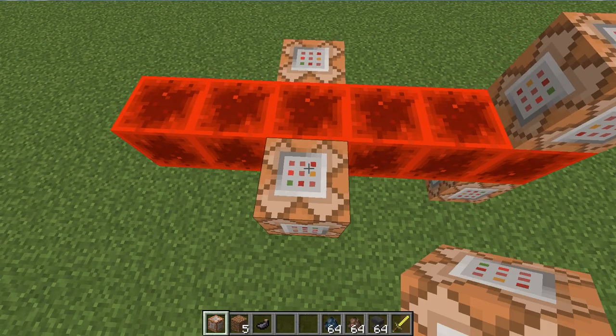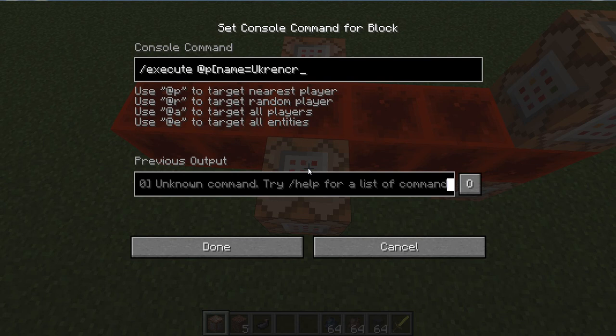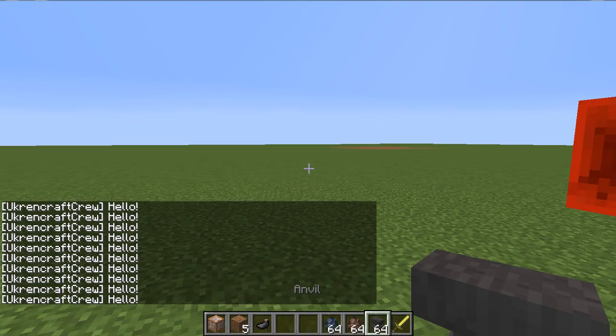First of all, what you want to do is — if you want to do it on a player, you could do: @p, name equals — and then whatever name. This is just one thing. Now I just put the command: say hello. And now this is just going to have me saying hello when I'm actually not saying it. It's pretty annoying.